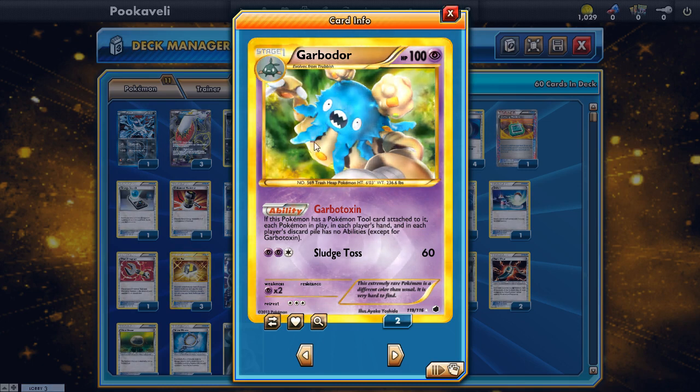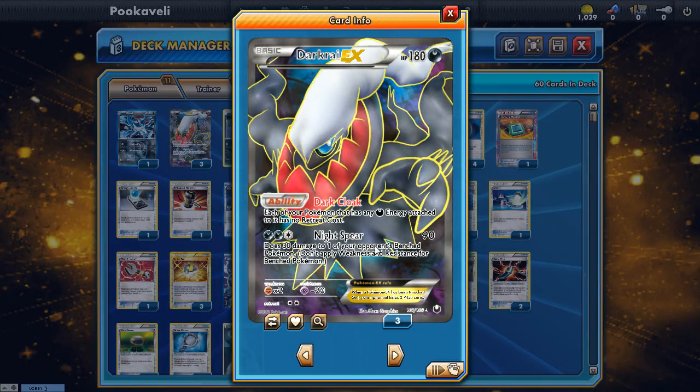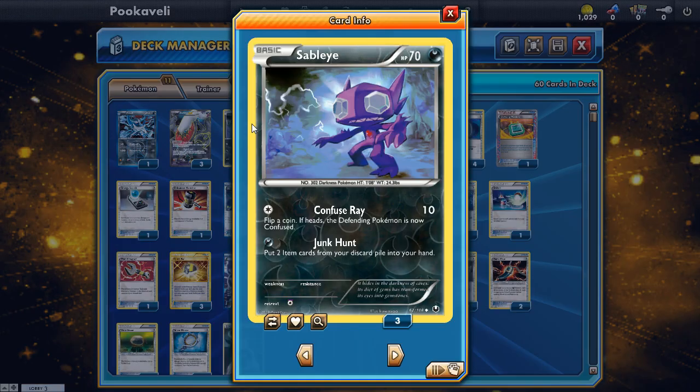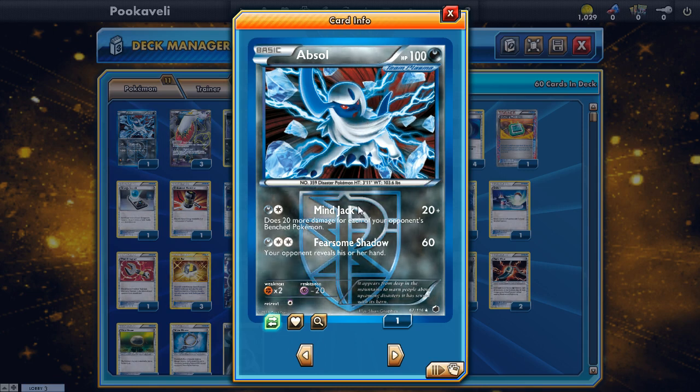Since Garbodor is just a support Pokémon, we need a partner. One of the popular options has been Dark Rai EX — Night Spear does 90 damage and 30 to a benched Pokémon, making it your main attacker. Dark Rai has always been a very strong Pokémon. But the real focus of the deck is Sableye — Junk Hunt lets you recover two item cards from the discard pile into your hand, which is what really makes the deck work.